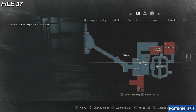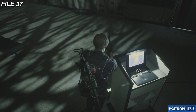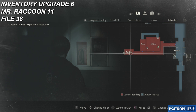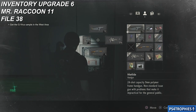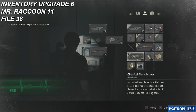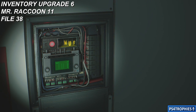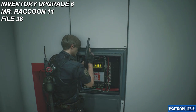Next up is the presentation room. Now that we've gotten our ID band upgraded to purple, we can interact with this computer and get that file. Now we're going to head all the way back to the nap room by the reception area, near the cafeteria, and do the signal modulator puzzle once again, then put it into this little machine. Once you've done that, it'll open up some shutters and there are three collectibles here: an inventory upgrade, a Mr. Raccoon, a file — and also a zombie, so be careful.